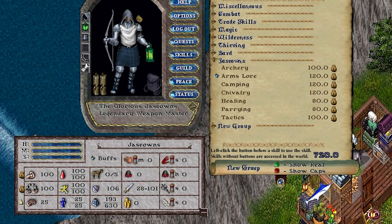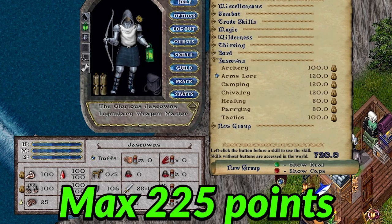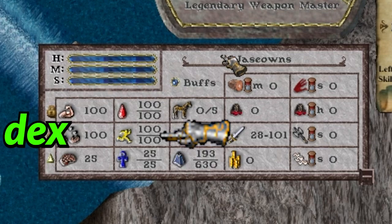Based on what skills you use, we'll also increase certain statistics, or stats. You'll gain strength, intelligence, or dexterity up to 100 with a max of 225 stat points. Strength is your carry capacity and overall hit points. Int is your mana. Dex is your swing speed and stamina.